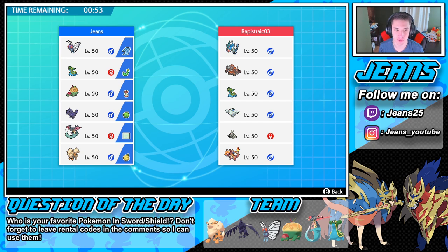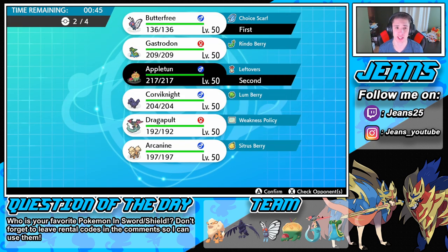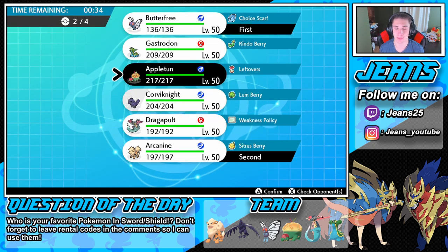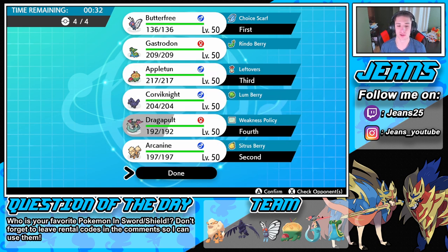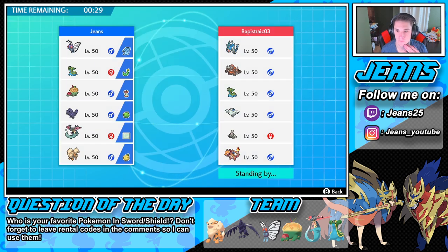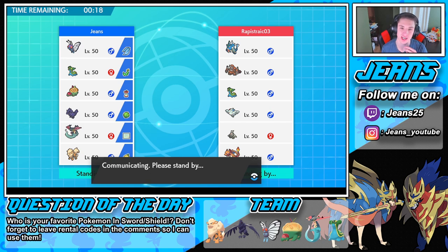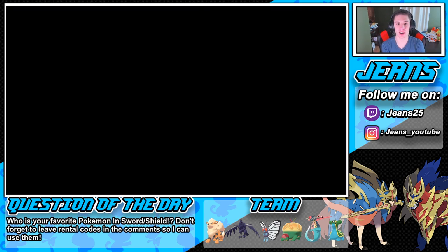He's probably going to leave Dusclops and Toxicroak — maybe going for a Follow Me to set up Trick Room, which would be scary. I might not even lead the Appleton; I'll bring him in later, because if he goes to Toxicroak it can match the Airstream or something along those lines. I'm gonna go Corviknight — he can lead pretty well — or we can go Arcanine. I'll go Arcanine and Appleton into the Dragapult. We're chilling from there.